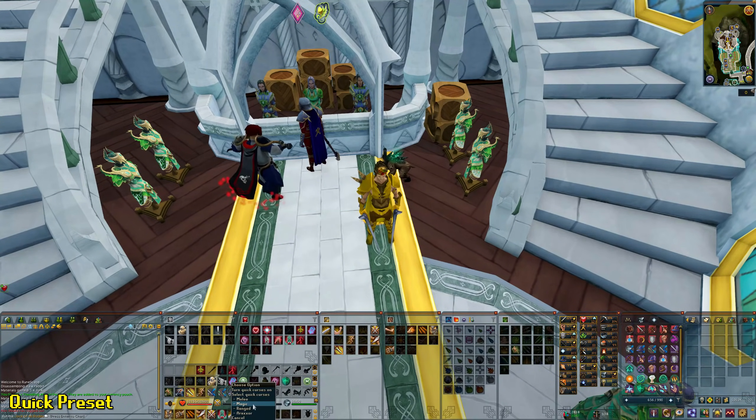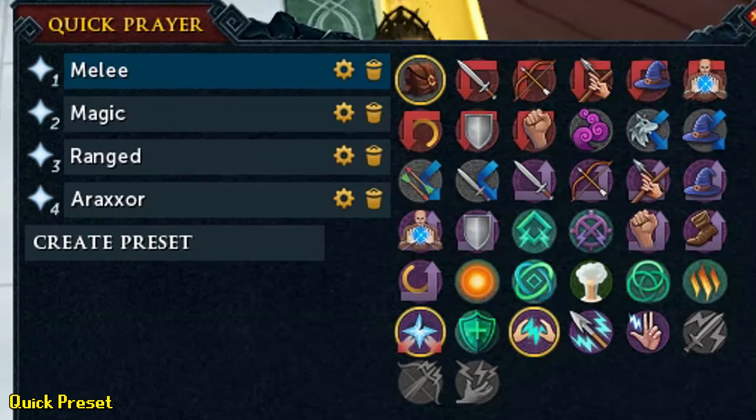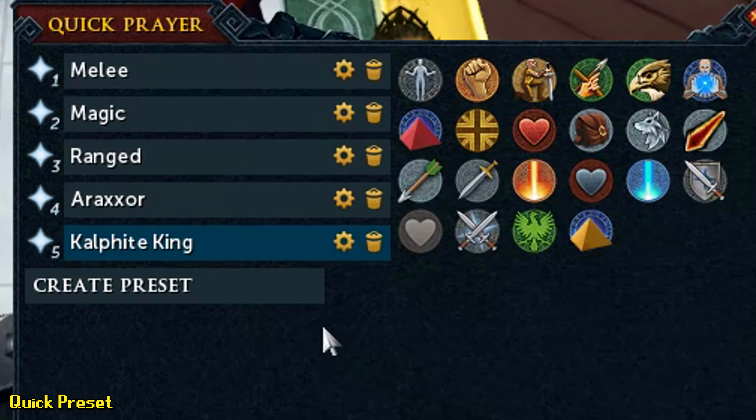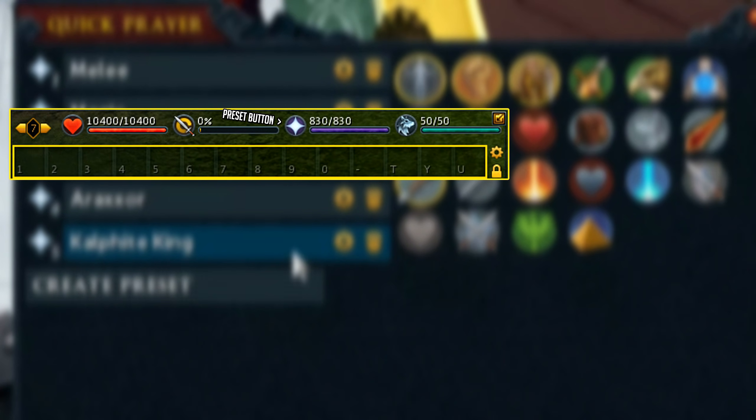Another thing conveniently placed on your action bar is the quick prayers button. Right click your prayer button and you can set up a bunch of prayers to activate by clicking the button once. You can create multiple presets by selecting the prayers you want, give the preset a name, and then simply left or right click your prayer button to activate the preset.